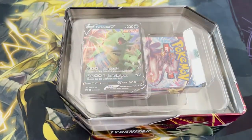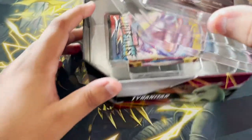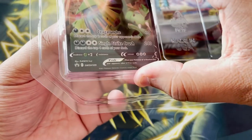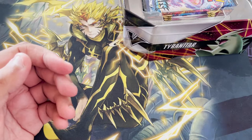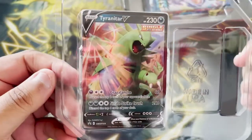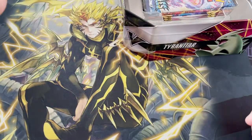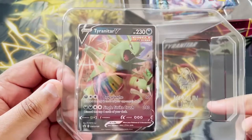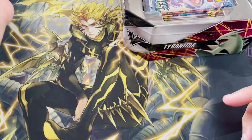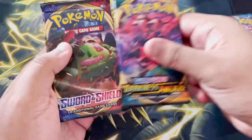Since it's a tin, it's not gonna have all the same stuff or the same packs. I'm actually gonna leave the promo card in there for now because I want to keep it in the tin so that when I close it up the promo can still be in there. I might sleeve it or whatever, we'll see. So of course we're gonna have some Battle Styles — we got two Battle Styles, one Darkness of Blaze, and one Sword and Shield.